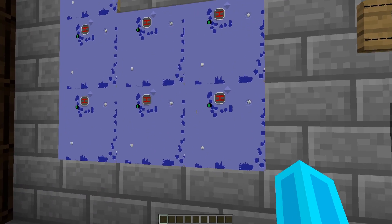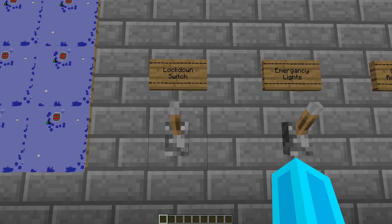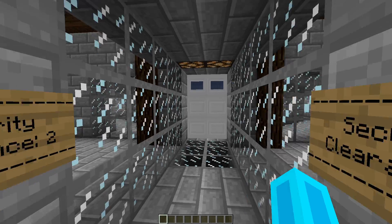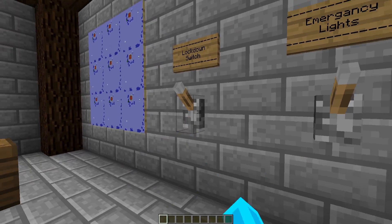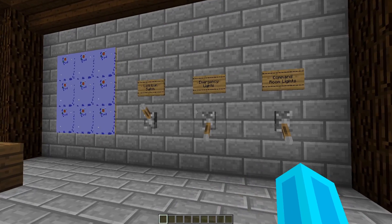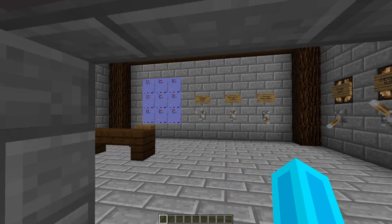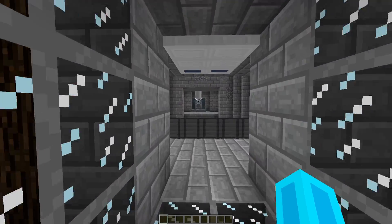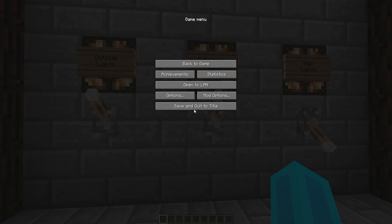When you spawn in it will automatically spawn on top of the bunker so you can scout out and see if there's anyone trying to break in. This is the control room where it all happens - you have the map of the area. There's also a lockdown switch: if you switch it, it shuts the garage door as well as another one downstairs, locking all the main rooms if someone's trying to break in. There's also the emergency lights switch that turns on those lights we saw earlier, plus command room lights and outside lights that you can toggle on and off.